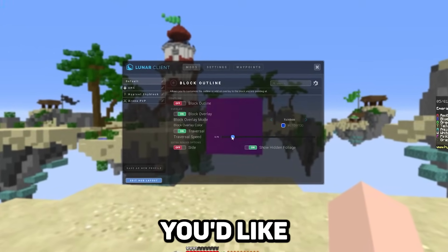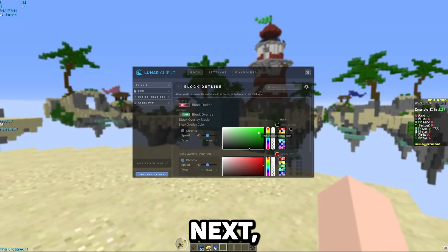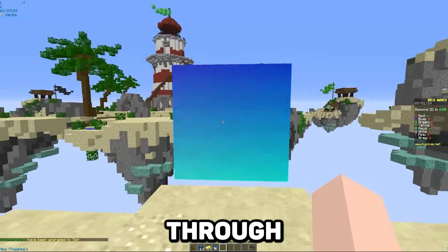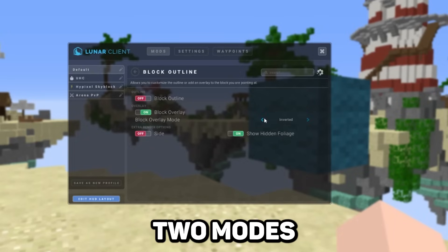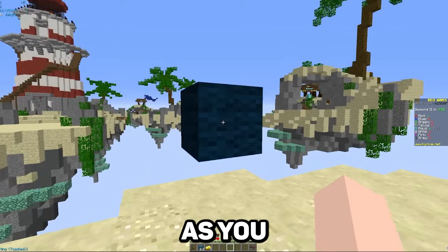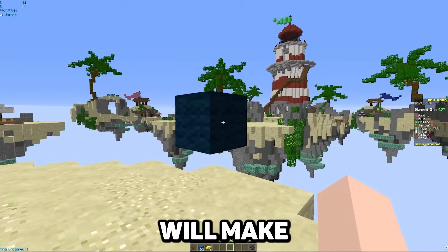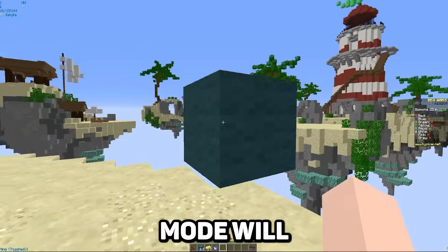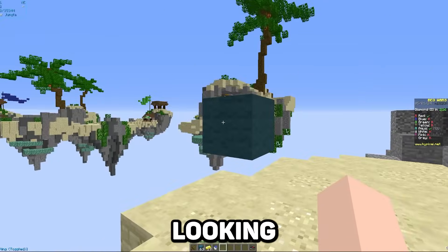Next, the blend mode allows you to create a custom gradient for whatever colors you pick to transition between. This mode also allows you to choose if you'd like it to travel through the blocks. And finally, the last two modes are darkened and inverted, both exclusive to block overlays only. The darkened mode will make whatever block you're looking at much darker, so you can easily tell it apart from surrounding blocks. And the inverted mode will invert all the colors for the block you're looking at.